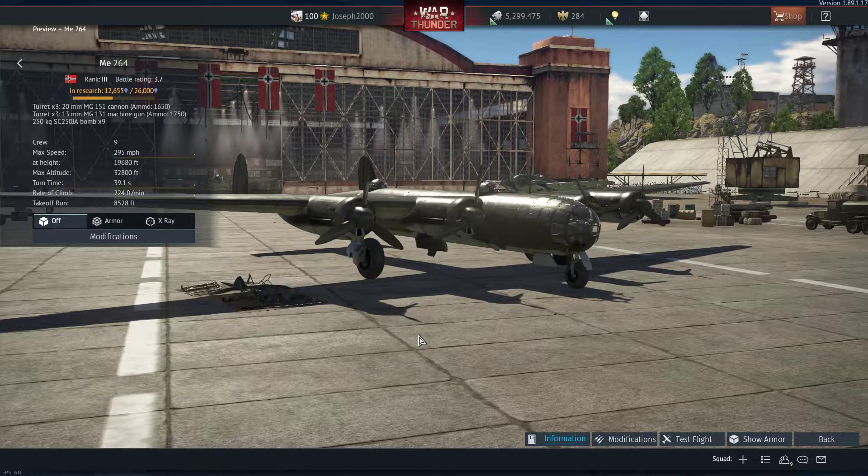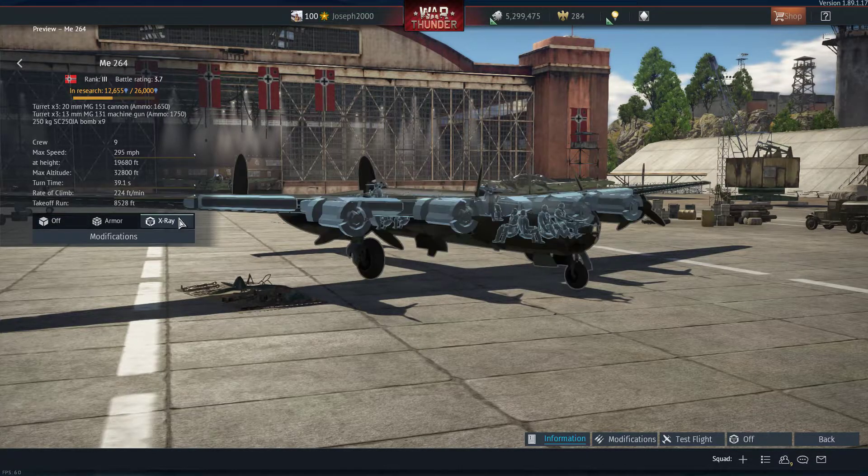So the Messerschmitt 264 — well, I won't blabber in the hangar, but I'll go briefly over what it was. It was essentially a 400 heavy bomber to fight back at the allies, so to speak, but it didn't work out very well. I'll go into more about the project that spawned this aircraft shortly, once we get into the actual battle.